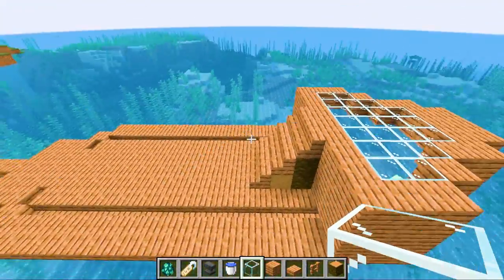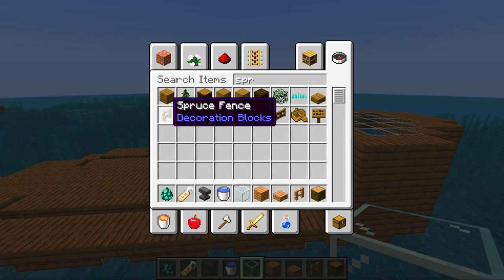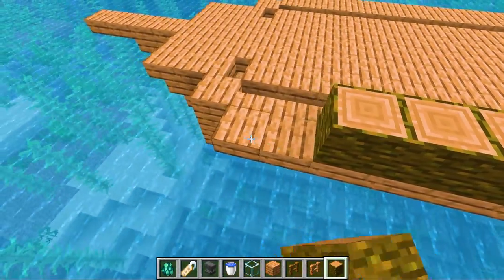This is our fat butt of a ship. It looks fine. We have a lot of one color, so we should probably spruce it up with some spruce. So like this, all the way around.